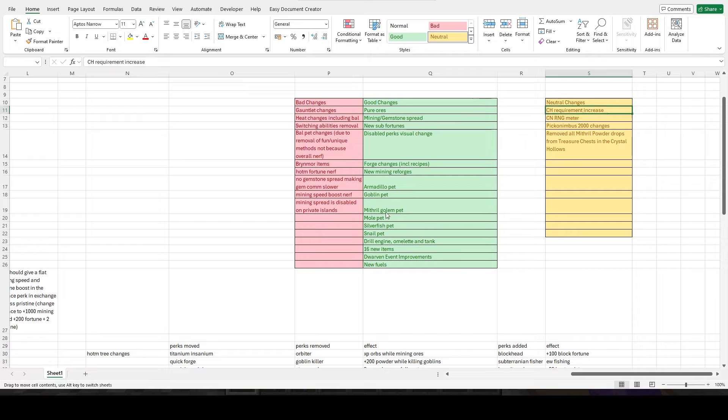Moving on to neutral changes. The crystal hollows requirement increase kind of goes with the rest of the changes — it's not necessarily good or bad. The crystal nucleus RNG meter I put in neutral based on my own opinion, though for the general player base it's probably a good change. I like the idea of RNG allowing for different gameplay as opposed to just grinding a certain amount of time.